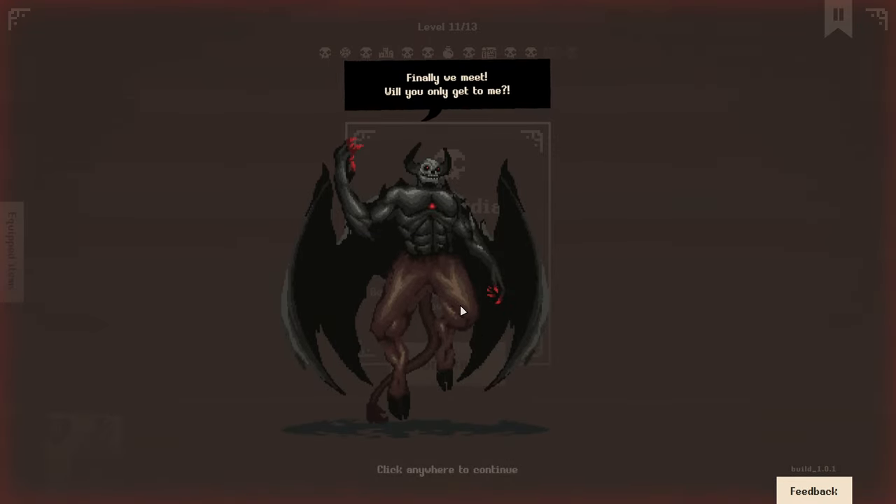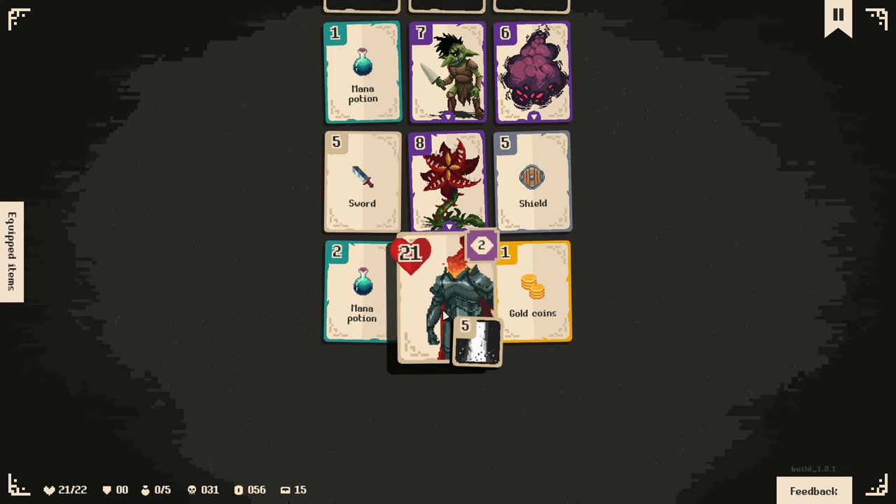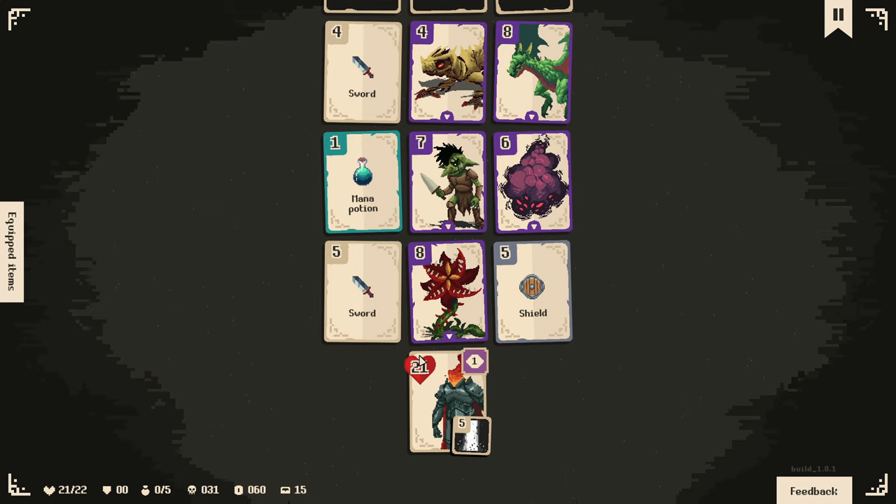Finally we meet - will you only get to me? Yes, I reckon I will. We did actually heal almost fully from that, so it's all good. I kind of want to grab the shield. Our ability is actually a little bit better as well - let's just go. If I get shield, I have to then still attack something, which will probably be this one - so I lose two. There's no point in doing that. Let's just do damage.